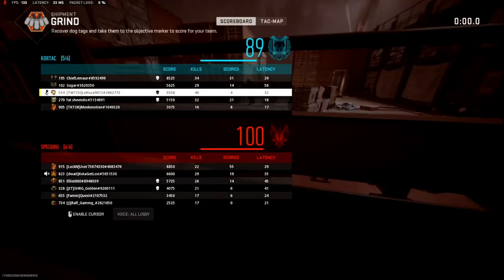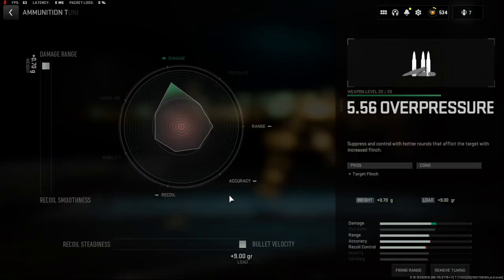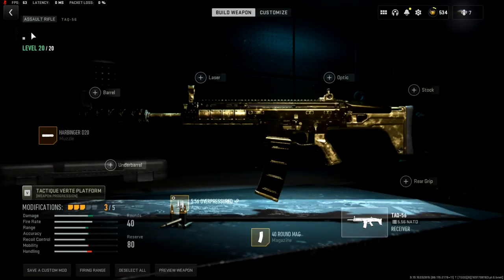Y'all make sure you like and sub, man. All right guys, this is my Tac 56 setup. It's just very simple — three attachments: Tarbinger D20, the overpressure round. The overpressure is tuned for bullet velocity and damage range. That's it. Very simple. This class setup is very viable — probably one of my best setups, man. Make sure you like, subscribe. See you on the next one.